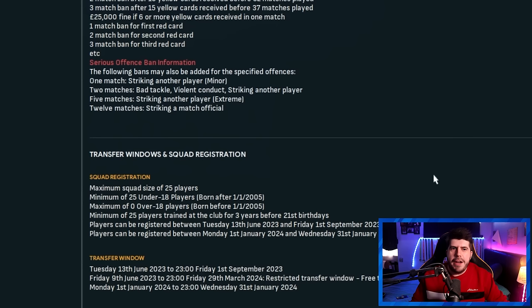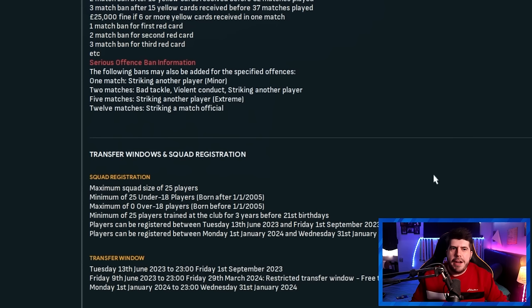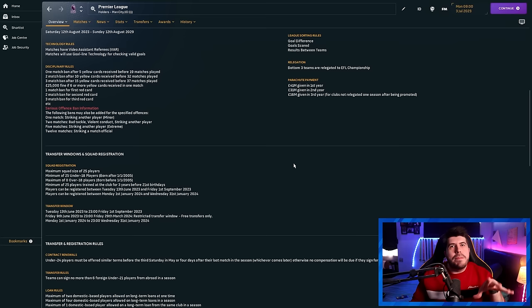The match squad covers the 11 starting players plus 9 substitutes. Scrolling further down, you'll see the actual squad registration rules — very similar but slightly larger. So, like the normal rules, maximum squad of 25 players. They don't have to register 25, but they can. Minimum of 25 under-18 players born after that same date, maximum of zero players over 18, and — most importantly — minimum of 25 players trained at the club for three years before their 21st birthdays.